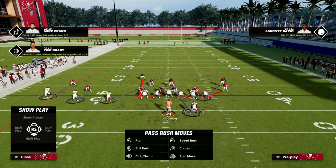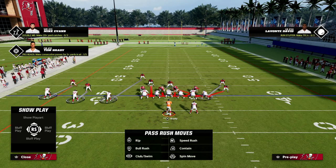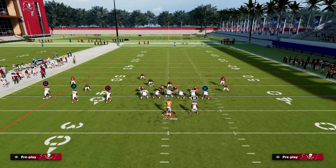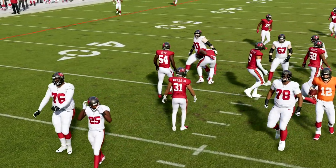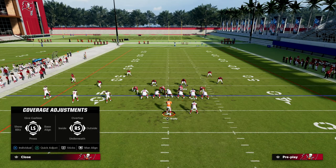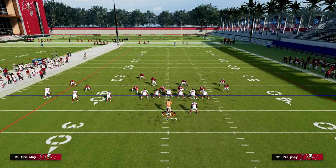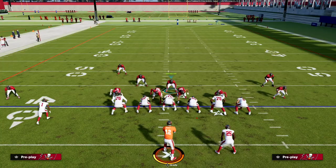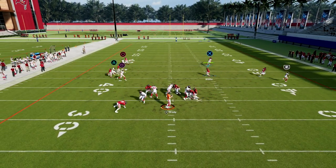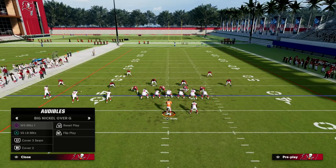If you're worried about pass protection, you can blitz the linebacker and put that safety into coverage, so now you're still sending six. If they block the running back, you should still get pretty good pressure either up the A gap or off the other side. You could do this out of several different looks like Strong Safety Blitz 1 — you've got to fix the alignment quickly, but if you can do that, the pressure is going to scream and then you lurk in coverage.